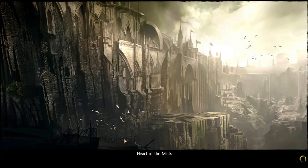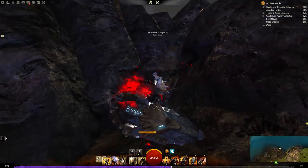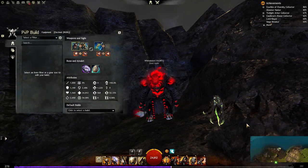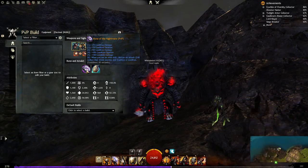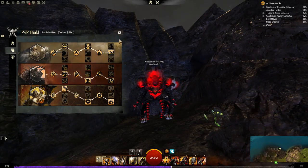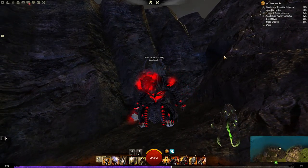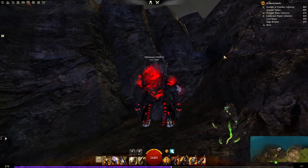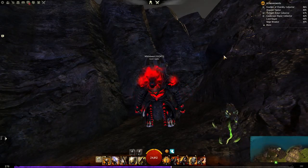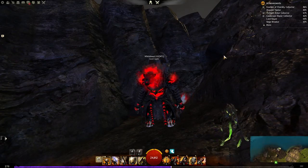My second heavy armor class is the Warrior, playing the current meta build — Condi Berserker, which is also the strongest one. Here's the build, you can pause and copy it. Currently in the meta you can play Warrior in two types: either DPS or condition. Before Heart of Thorns you had more options, but currently these two are it.